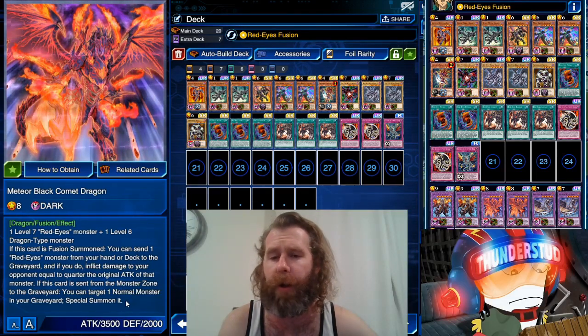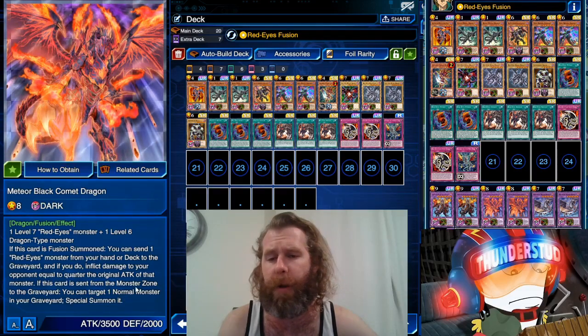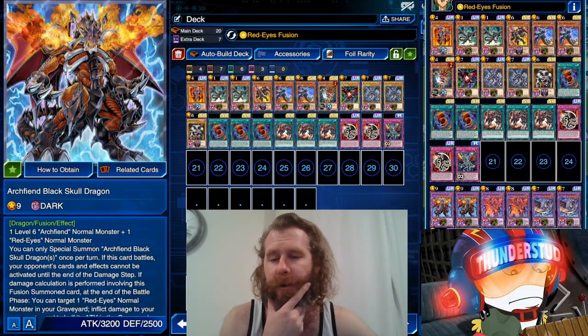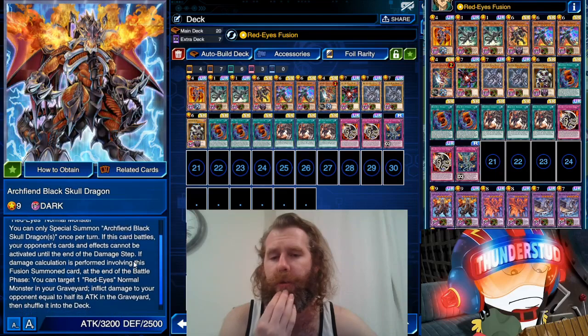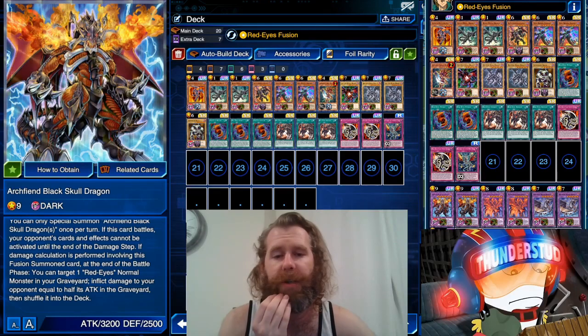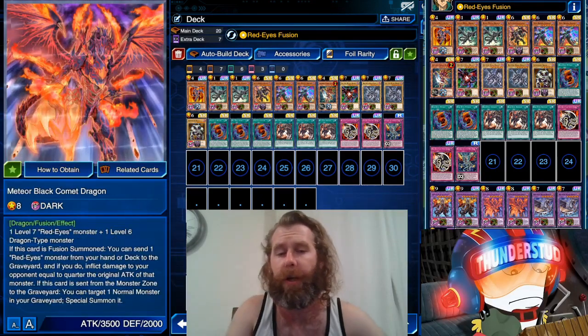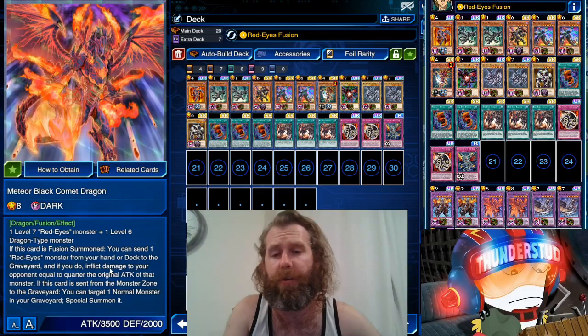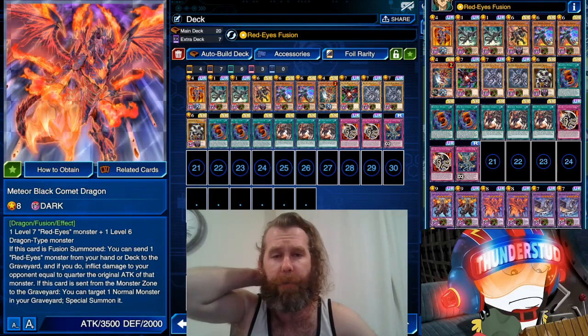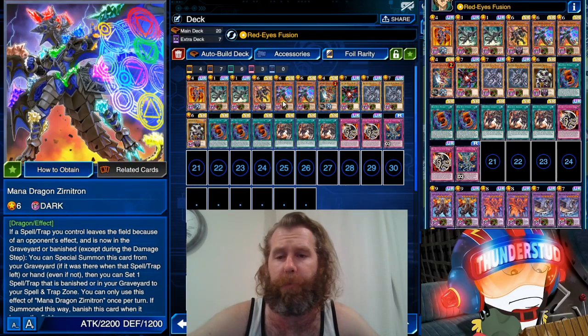Normally or you get to target a normal monster and special summon, so that can work for your Summon Skull. Summon Skull is actually used to bring out our Archfiend Black Skull Dragon though, so he negates effects when he attacks a monster, and then you get to target a Red Eyes normal monster in your graveyard and inflict damage to your opponent equal to half its attack once you have swung. So he does tons and tons of damage — 3200, 3500 — they're huge monsters. But our Comet Dragon takes a level six specifically, a level six dragon-type monster, so we're using Mana Dragon.